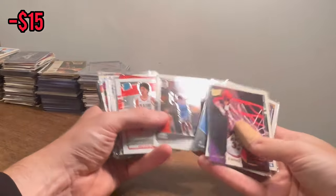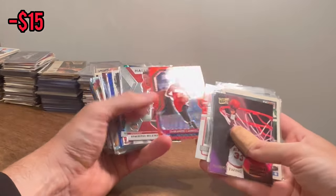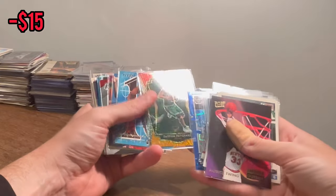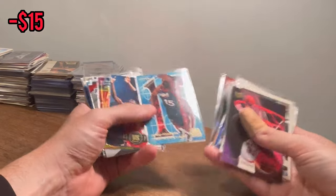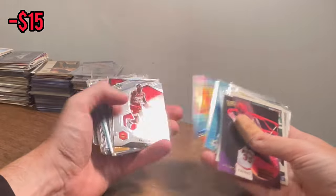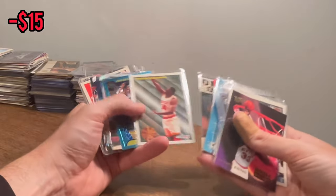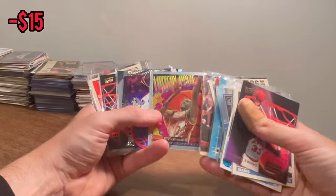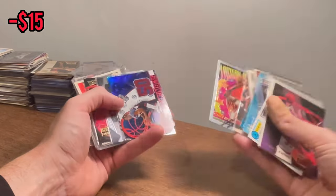Luke Kennard Emergent — nice card there. Nice red wave DeMarre Carroll. I thought that one may be numbered. Peyton Pritchard. So many Hakeem Olajuwons. Crazy. Lottery Prize — that's a cool insert right there.